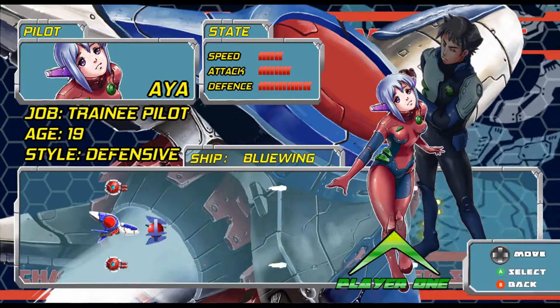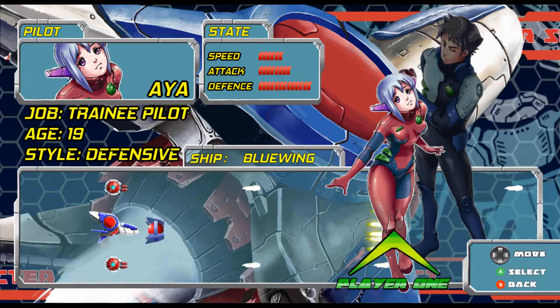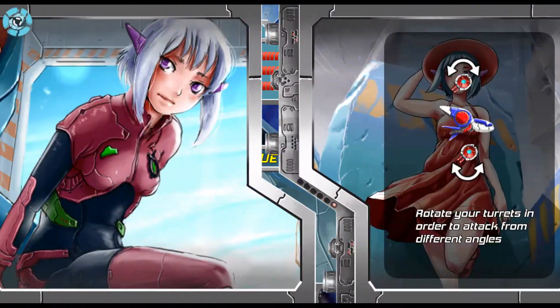You have an option of picking either mode and the gameplay is the same. So as you pick either arcade mode or story mode, you can pick either the cute anime girl, Aya, or this dude's a rock — Zarek, I'm not sure how to pronounce it. I always pick the cute anime girl because why wouldn't I.